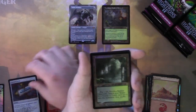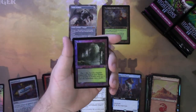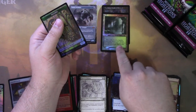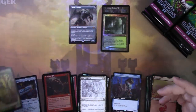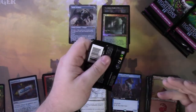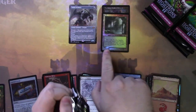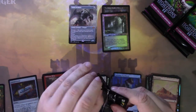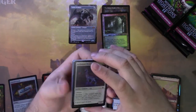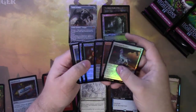First Fetchland already — we have a Verdant Catacombs, foil retro frame Verdant Catacombs! Oh god. Second pack. I've seen collector boxes with like seven fetch lands — I think that's the most I've seen. But I think the average is supposed to be something like one in every four packs, which is so crazy for fetch lands. And this version is like 150 bucks. All the prices right now are really inflated since it's release week — so don't buy right now, wait like 30 to 60 days and all the prices will be lower. But that is a hit.